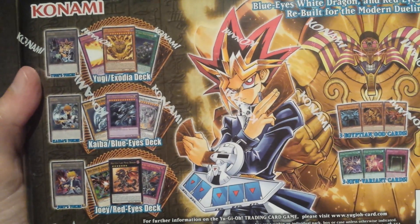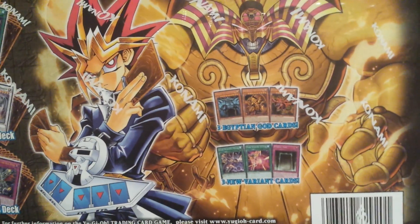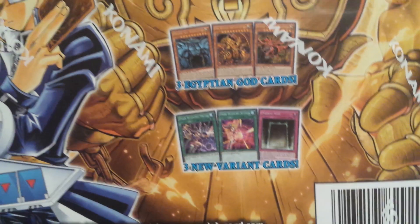The Yugi Atem deck, the Kaiba Blue-Eyes deck, and the Joey Red-Eyes deck — with three Egyptian God cards and three new variant cards.